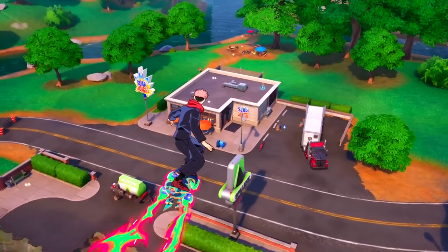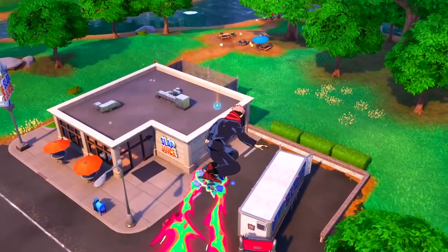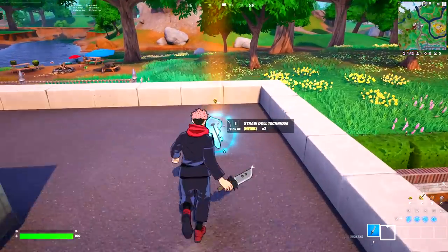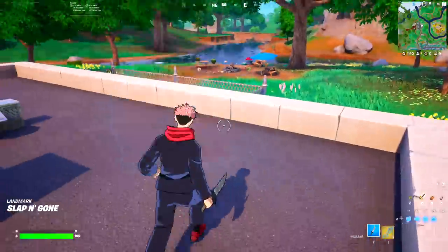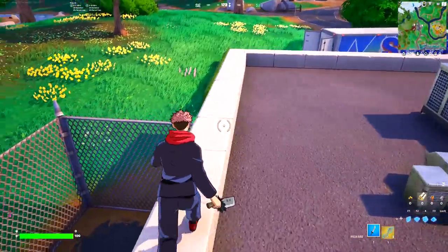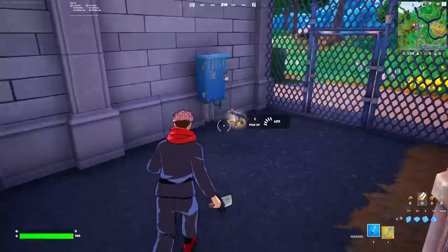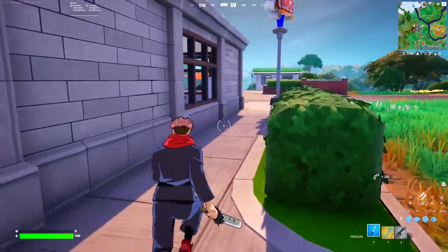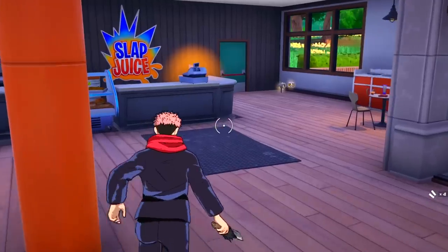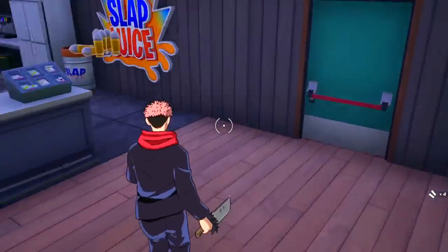Right now we're dropping down to take out all the bosses, and right in front of us we have got our first mythic item, which is called the Straw Doll Technique. This mythic item can be obtained by two different ways, and one of them is obviously floor loot. But right now, we're actually on the hunt for the Mythic Llama and also the new Jujutsu Kaisen bosses.